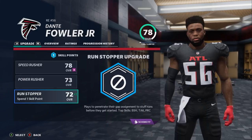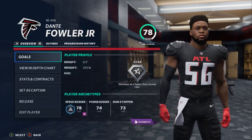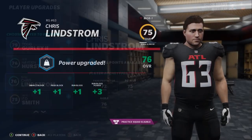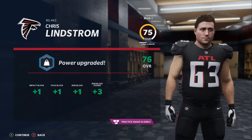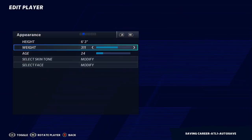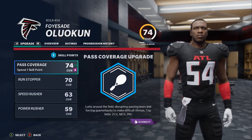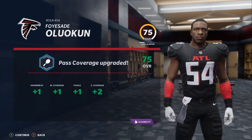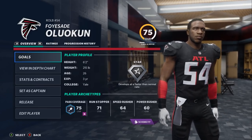Dante Fowler gets an increased physicality upgrade — getting back to basics, playing the run tough. Chris Lindstrom is close to 300 pounds at guard; going with the power upgrade and adding four more pounds. Let's get bigger, stronger, and more physical for next season. One guy we might not compromise on speed is Foyasad Oluokun, who'll play that traditional coverage linebacker role with a lot of potential.